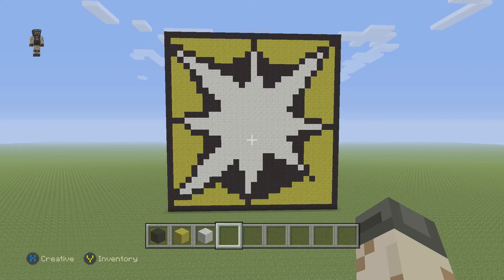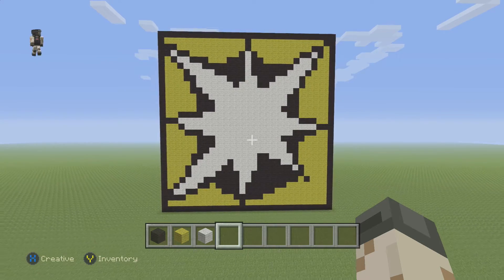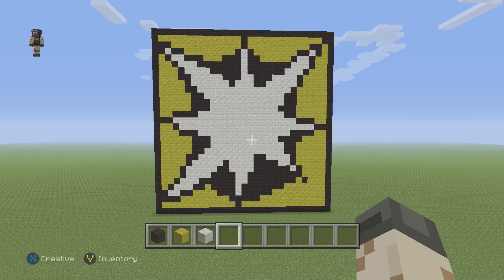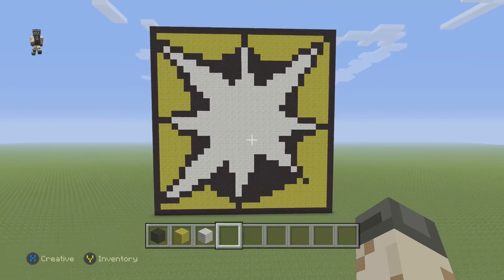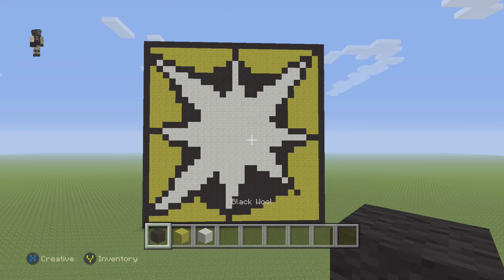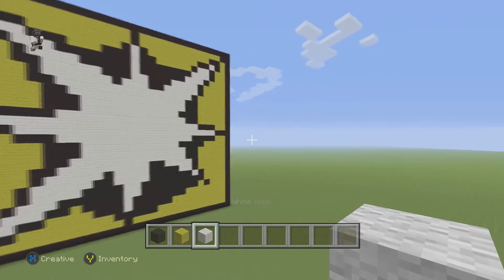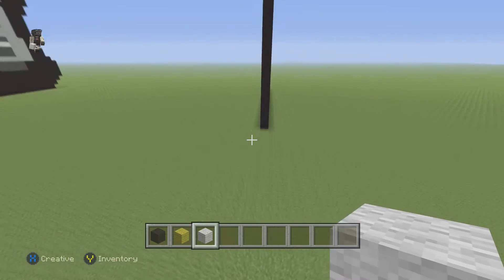Hey, what's up, it's William from Rocket Zero and welcome to another pixel art tutorial. In this video we're gonna be building the Blitz logo from Rainbow Six Siege. I really love that game — it's a really cool shooter, it's like search and destroy. So what do we need for this design? We only need three colors: black wool, yellow wool, and white wool. We're gonna begin by lining up as close together as we can.